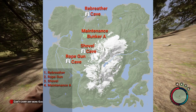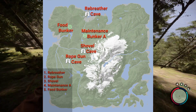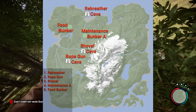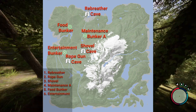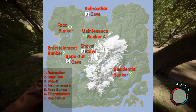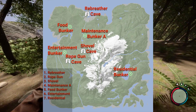Four, go to maintenance bunker A and grab the maintenance keycard. Five, find the food bunker in the northwest, then use the maintenance keycard to explore it. Inside you can obtain the VIP keycard and find out what happened to the CEO and his family. Six, use the maintenance keycard to enter the entertainment bunker where you will find the guest keycard. Seven, use the guest keycard to gain access to the residential bunker on the eastern side of the island.